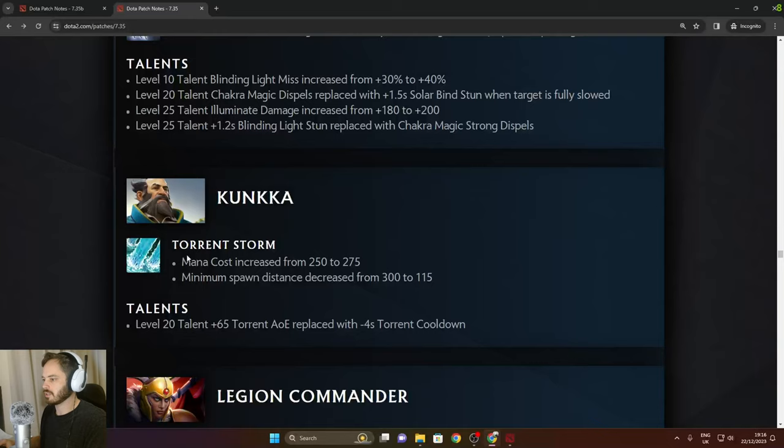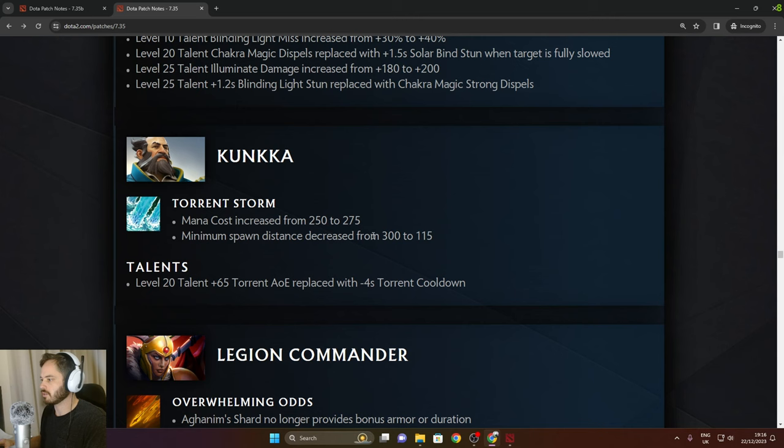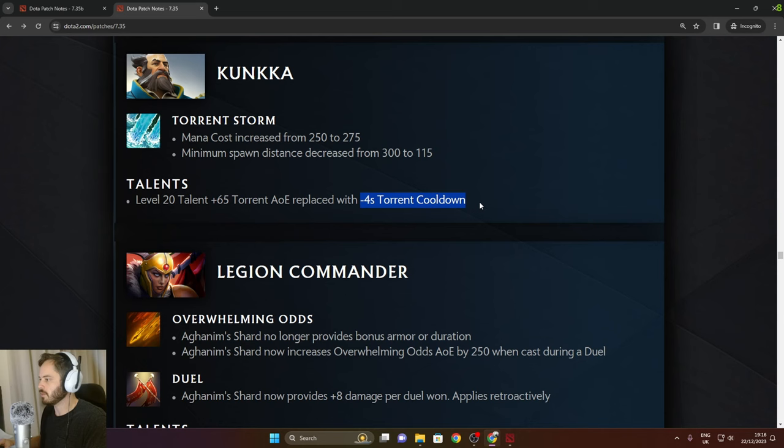Kunkka: Torrent Storm mana cost increased from 250 to 275. Minimum spawn distance decreased from 300 to 250. 65 Torrent AoE replaced with minus 4 seconds Torrent cooldown.